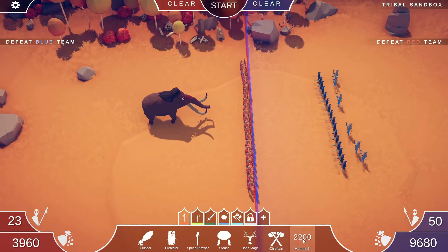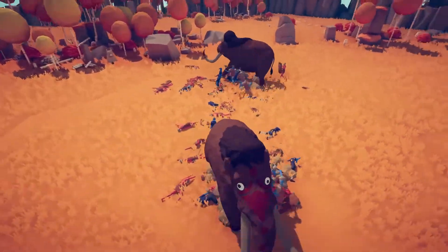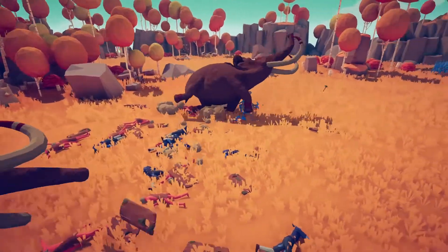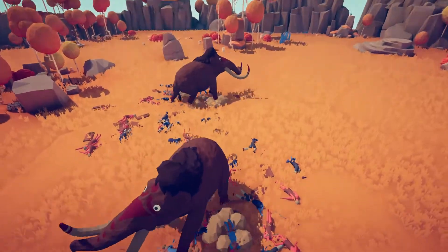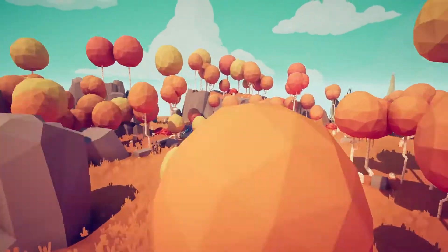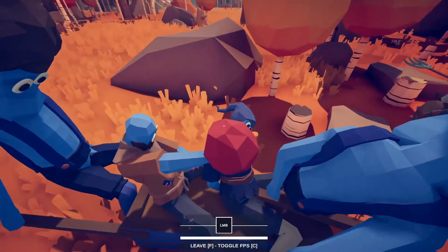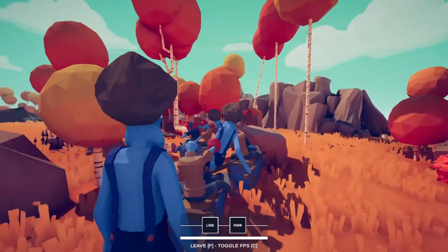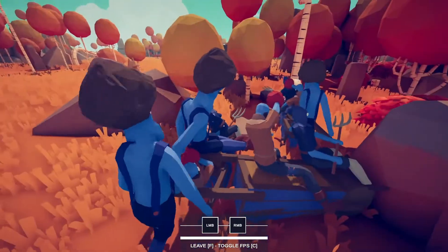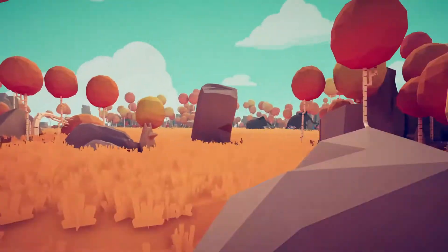Since blue won, we're going to give them another mammoth on the red side and see what kind of army can take out two mammoths. All the protectors kind of die right at the beginning, but they took out all these guys over here. Oh, I forgot about the wheelbarrows! I'm actually going to help them — there we go, I'm going to help out the wheelbarrow a little bit.